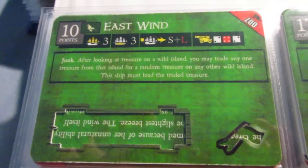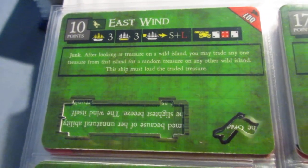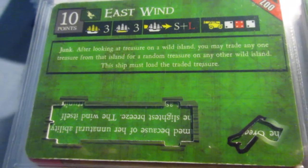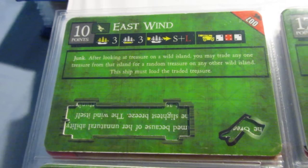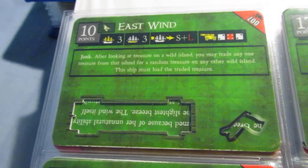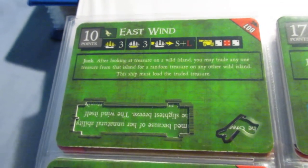The East Wind I think is actually pretty cool. I like to put a Captain on her, maybe an Oarsman, and just run her as a hybrid. There's not a lot of cargo, but you've got two 2S guns and an Island Treasure Trading ability, which is neat. So it's kind of like a poor man's hybrid. With a Captain and Oarsman, you only have two cargo spaces open, but you've got solid speed, a bit of firepower, and a nice treasure-based ability, all for only 13 or 14 points. So I think the East Wind is an overlooked option.